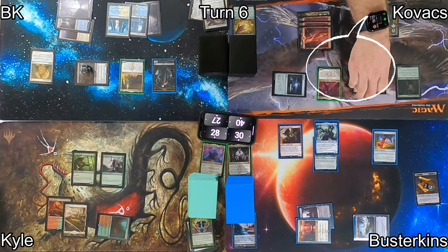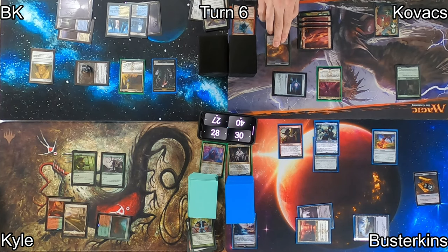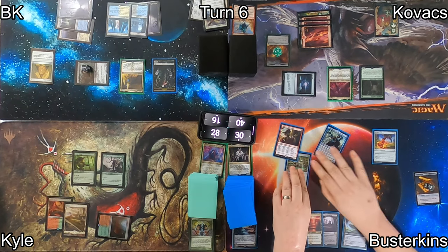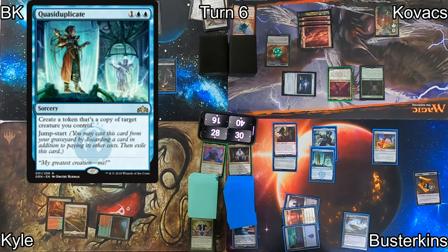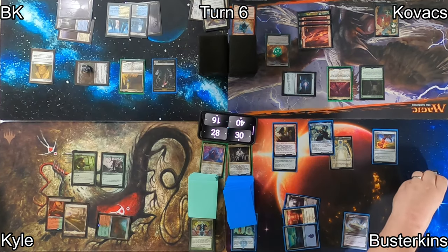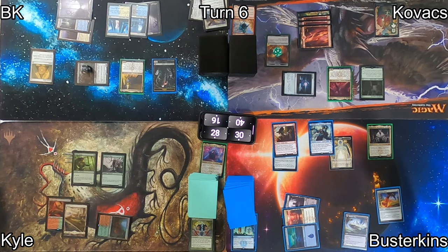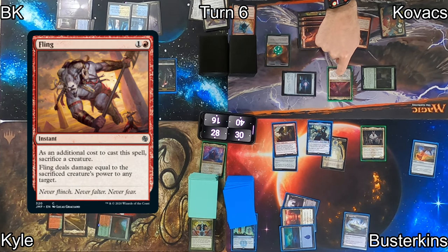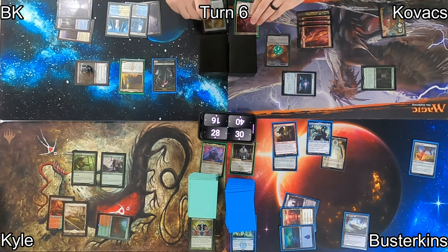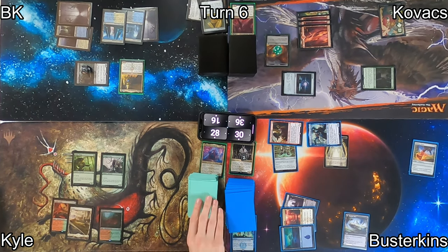At end step, Kovacs sacrifices his Taurean Mauler to Zyatora, dealing 11 damage to me. He gets some treasures and I drop to 16. On Busterkins' turn, he plays an Island, moves his Lightning Greaves to Dockside Extortionist, then quasi-duplicates Sakashima of a Thousand Faces — who is also a Dockside Extortionist — generating more treasures. He then plays his commander, Lord Xander the Collector, targeting Kovacs with his discard ability. In response, Kovacs casts Fling on Zyatora, dealing enough damage to kill Lord Xander too. Busterkins then targets me with Xander's death trigger, making me sacrifice half my non-land permanents.